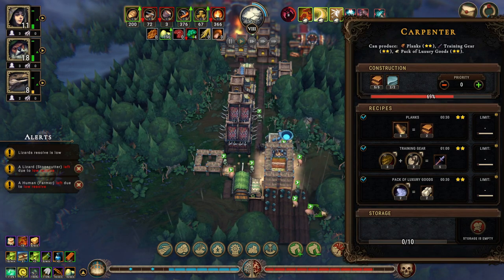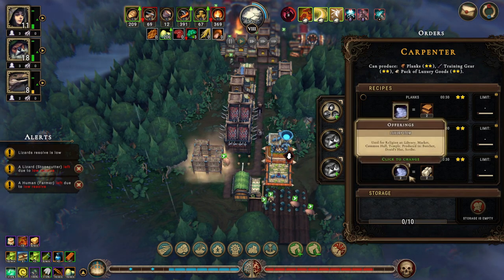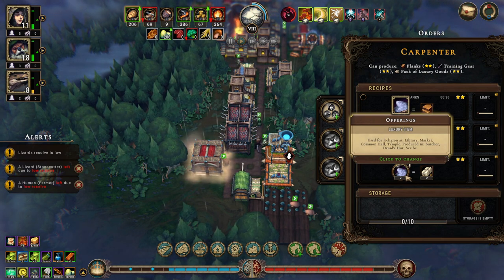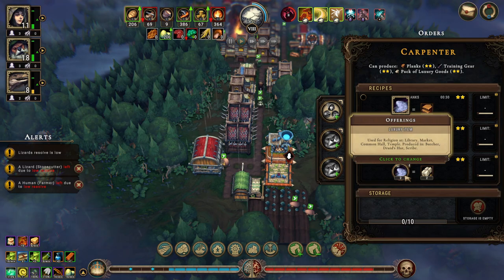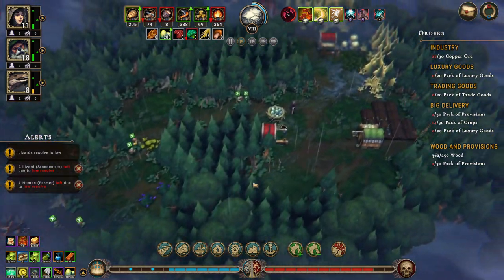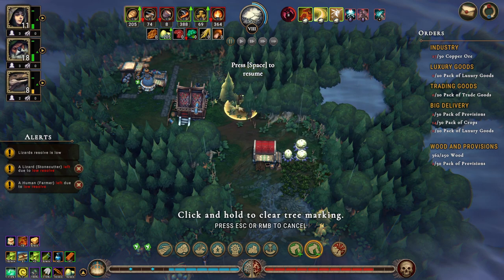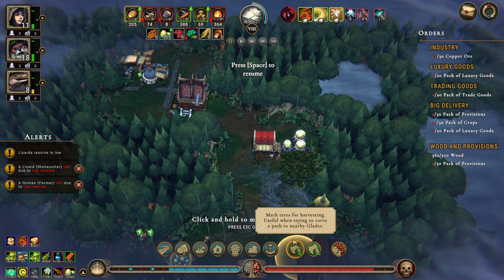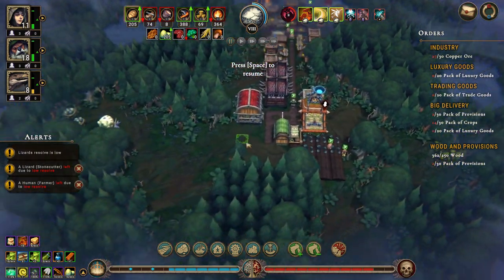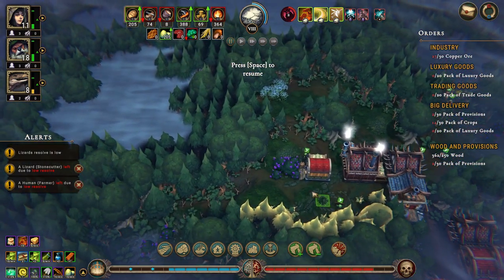The carpenter is going up and we just want to make packs of luxury goods. But luxury items are produced in the butcher, druid's hut, or scribe - we don't get any of those. Let's clear this and turn that on. The other one is over here.